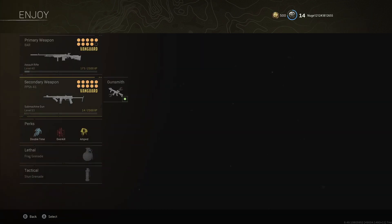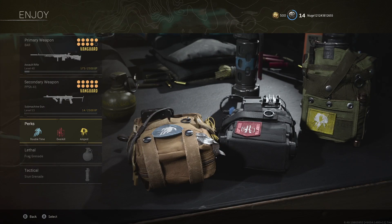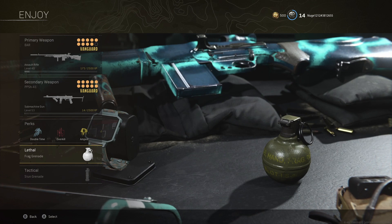Moving to the PPSH backing up the BAR — this build is extremely good because of its insanely quick fire rate, which gives it an insanely quick TTK. It performs best at close range, which is why the BAR covers long range. It does have some vertical recoil at distance but it's not too difficult to control. Here's what to use: F8 Stabilizer muzzle, 280mm Light barrel, M1930 underbarrel, 71-round mag, Subsonic ammo, Grooved Grip rear grip, Slate Reflector optic, ZAC Folding stock, Tight Grip perk one, Quick perk two. Class perks: Double Time, Overkill, Amped. Lethal: Frag. Tactical: Stun.